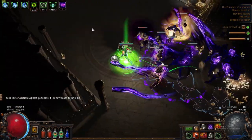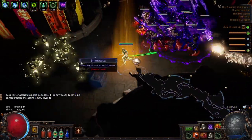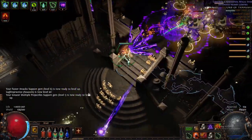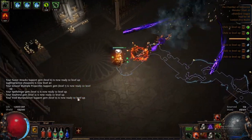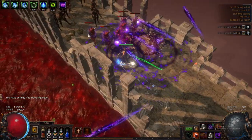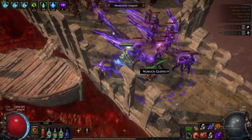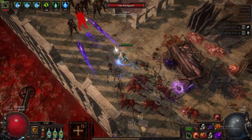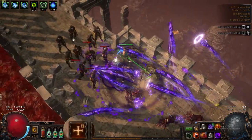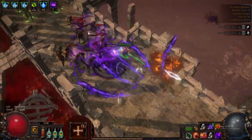Check the comments for updates after the patch notes are live. In the background and in the showcase, you can see the build when it first hits Chamber of Innocence at level 39, the first Blood Aqueduct at level 57 and also the first map at level 62. This is without any gear changes after Kitava Act 10 and as you can see we have a lot of unallocated skill points.